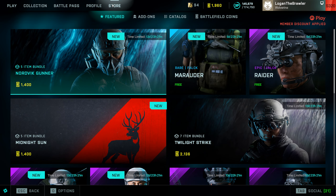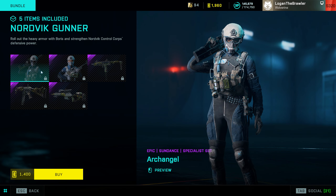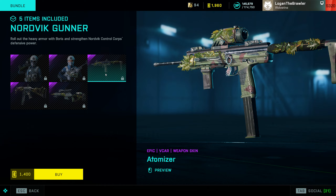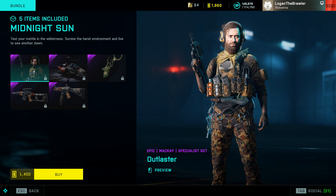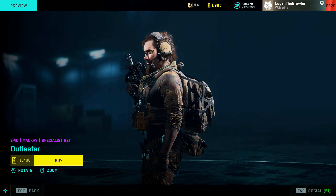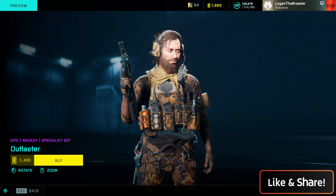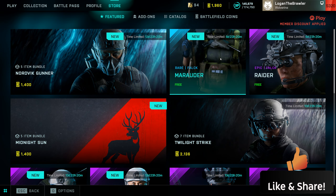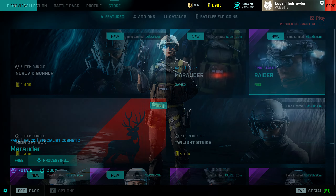In the store we got some new bundles — the Midnight Sun and Nordvik Gunner — with specialist outfits and weapon skins that look really cool. Take a look at McKay in the Midnight Sun bundle — he's seen better times, got the long hair and the beard. I don't know if I'm gonna get it, but it's a rough look for him.